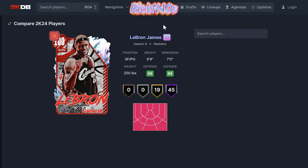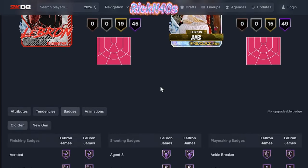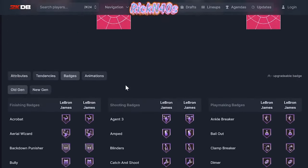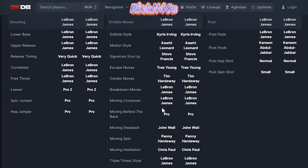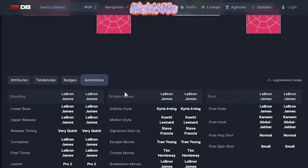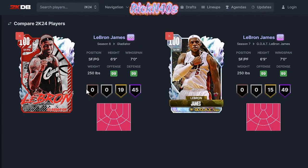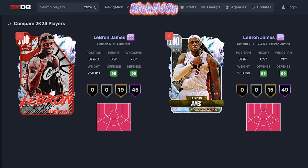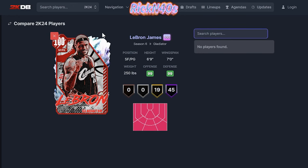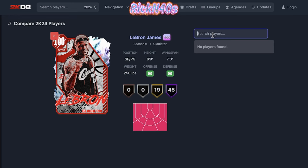You can badge out your 100 overall Gladiator LeBron and he'll be pretty much the same as GOAT James. If we look at any other 100 overall LeBron James from this set — the badges are a little better, a few better animations. Actually, the 100 overall looks like it has the exact same animations as the Gladiator LeBron. So 100 overall LeBron is essentially Gladiator LeBron. If you have Gladiator LeBron James, you're straight — you don't really need a better card.